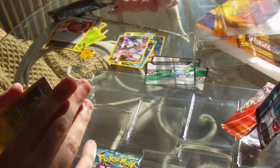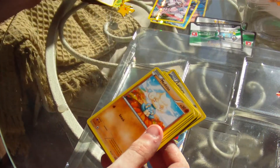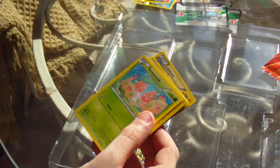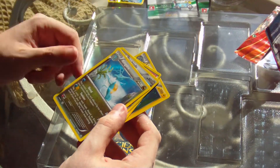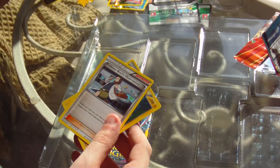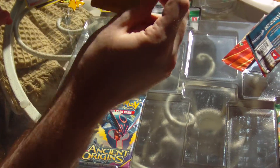Okay, let's deal that card out. We got a Treecko, Honedge, Mawile, Drillbur, Shroomish, a Foil Electivire — that's a nice one — Kingdra, Dewgong, Trainer card Professor Birch's Observations, and a Lanturn. Very nice.